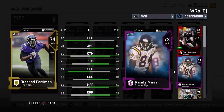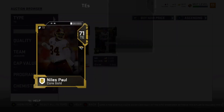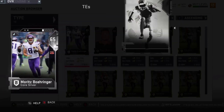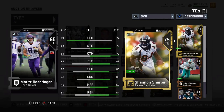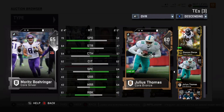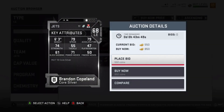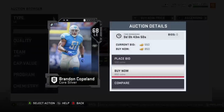Brashad Perriman — people forget about him — 87 speed and he's like 6'4. Niles Paul is a great tight end, one of my favorites, you can get him cheap around 1,500 coins. I would have bought him but I'm out of coins already. Moritz Böringer was a receiver converted to tight end — just like Niles Paul, guys who convert from receiver to tight end usually have good speed and catching attributes.